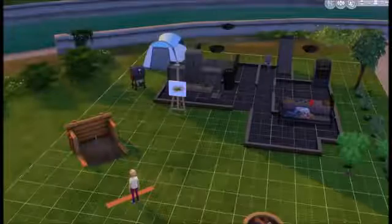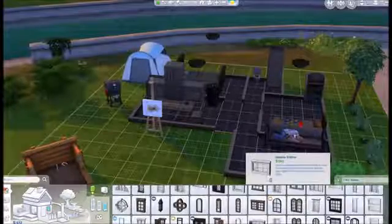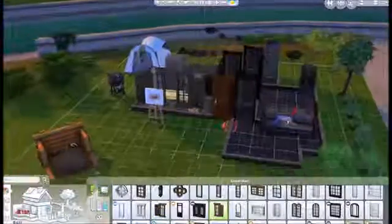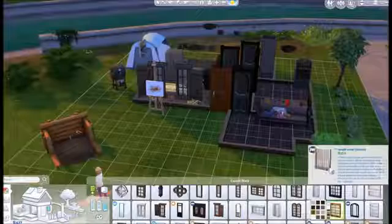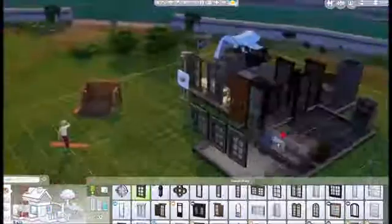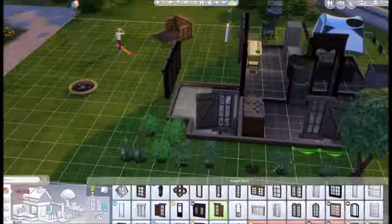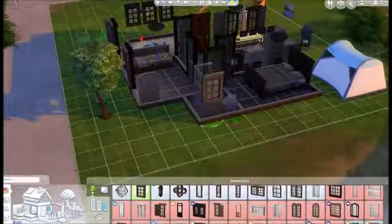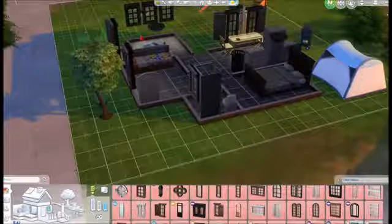While you're sleeping, I'm gonna go ahead and grab a couple more windows. I think like a window here and a window here. Grab that window — I like these windows, gives it a cabin feeling, which is great. Insufficient funds — let's see where we are now.